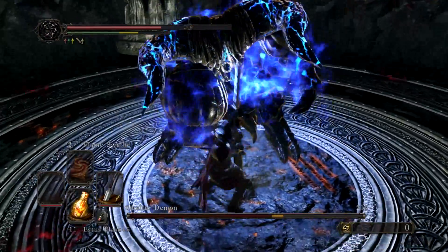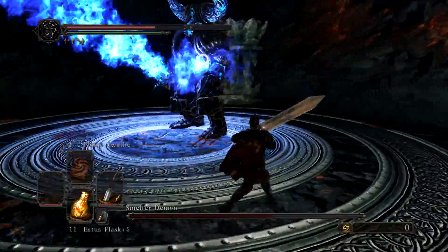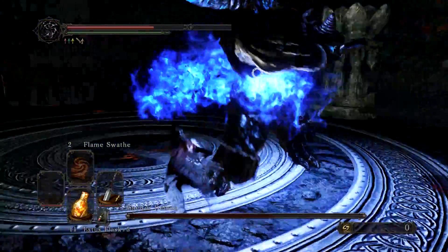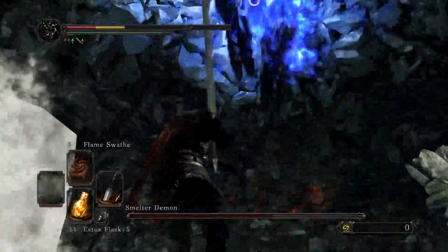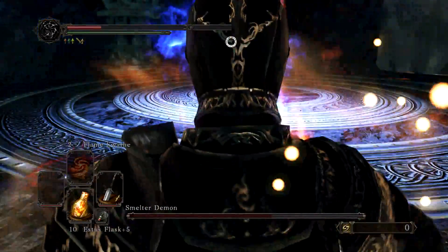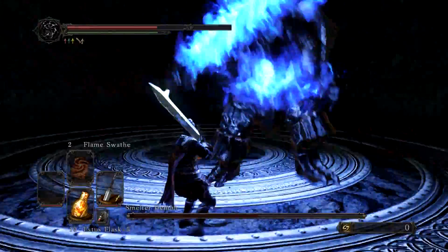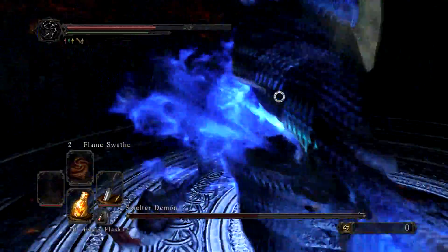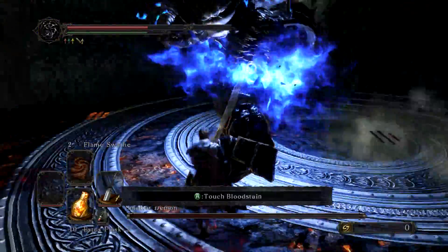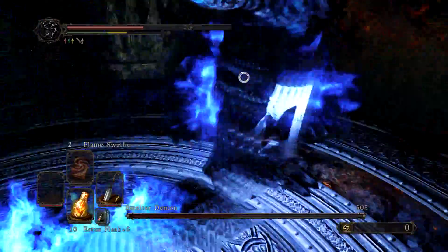When he seppuku's himself and enchants his sword, you'll see I ditch my shield, because the magic attacks from the sword now go straight through. From this point, you're going to want to be rolling the entire time. It's very difficult to get right. Something to bear in mind: rolling left is the precedent in this fight — rolling left, backwards and forwards. Rolling right rarely gets you anywhere; you're much safer to roll left.